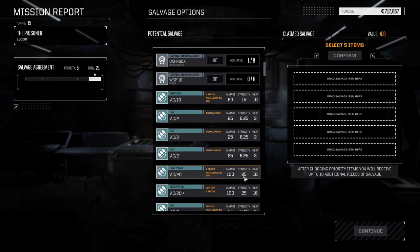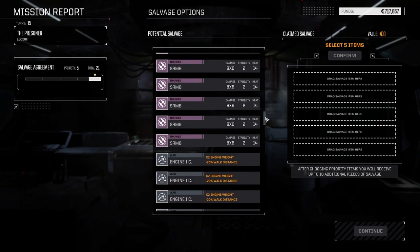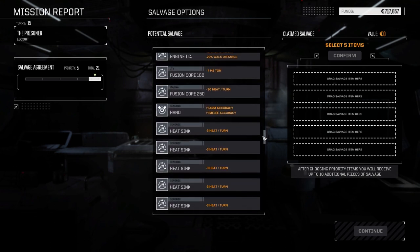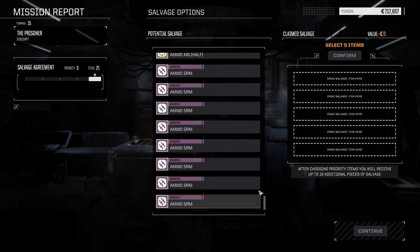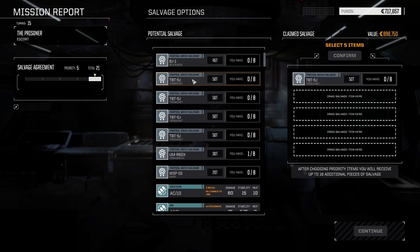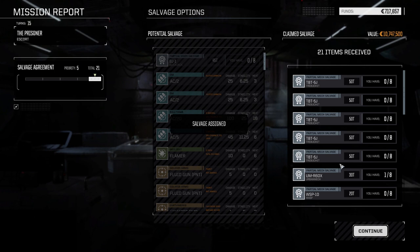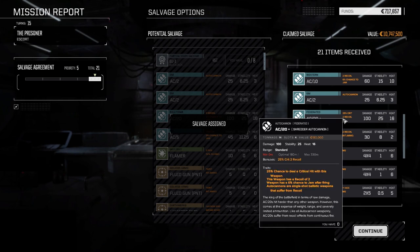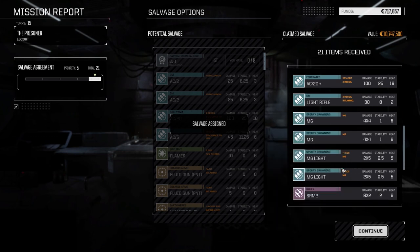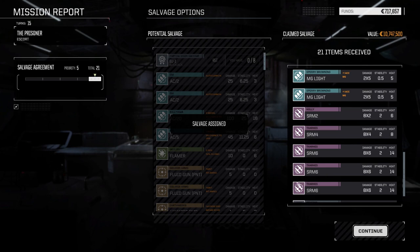We could take all Trebuchet parts — let me just see if there's anything interesting down here. IC engines, fusion cores — nothing we really want. Let's take five of the Trebuchet parts. We worked so hard to get them. Trebuchet parts, Urban Mech and Wasp parts, bunch of ACs. Two light machine guns — that's good, we just lost two light machine guns so getting two back is great. Bunch of SRM6s we can sell. Not too bad at all.